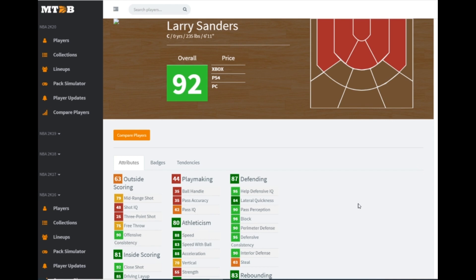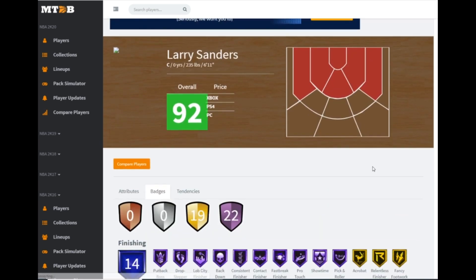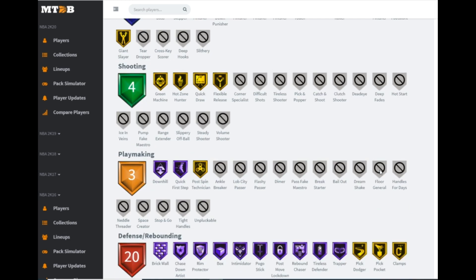Larry Sanders is a card I don't like, but he is needed for the Scotty Pippen reward. He's 6'11, 25 three-ball, 88 speed, 84 lateral quickness — a very good defensive player but he can't shoot the ball at all, which hurts his value. He does have quick draw but look at his defensive badges — he has all 20 of them, especially all the inside badges. If you're looking for a guy just to play defense, he's not a terrible option.